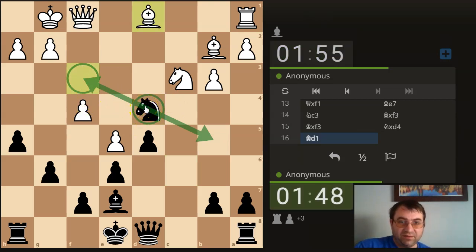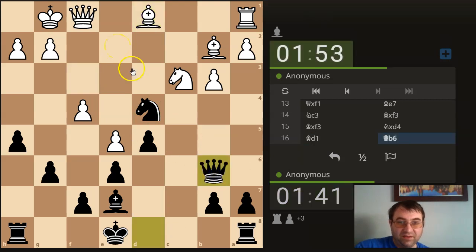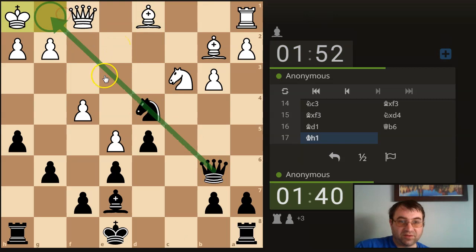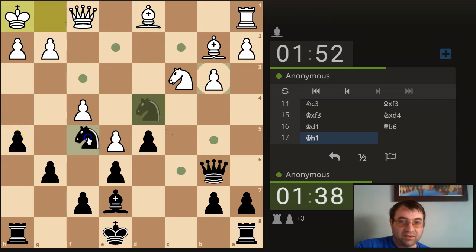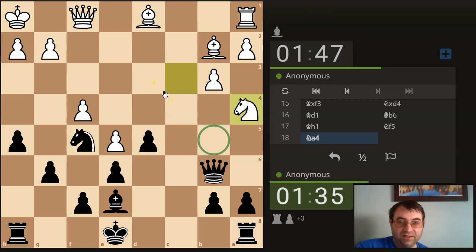I'm thinking here I might just play queen b6, kind of a nice position. I'm going to play queen b6 just to kind of go after the dark squares. Now here I might be threatening mate in a move or two. He should just trade queens just to survive this position. That's what I would have done — I would have exchanged queens.